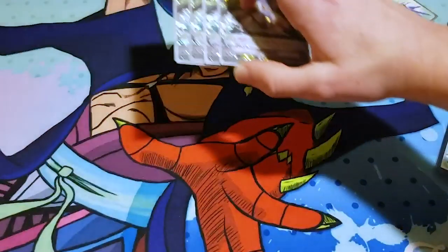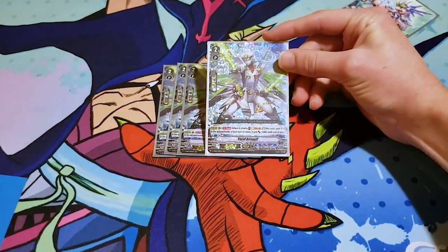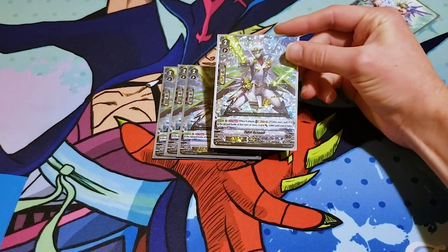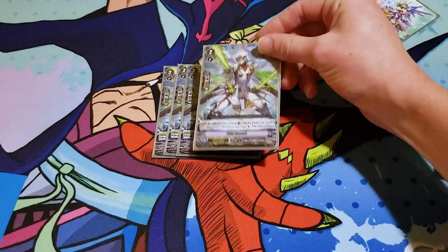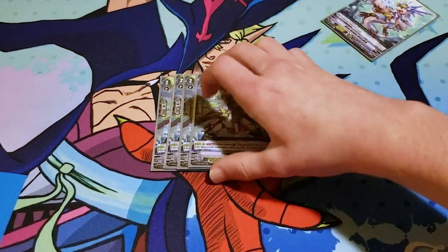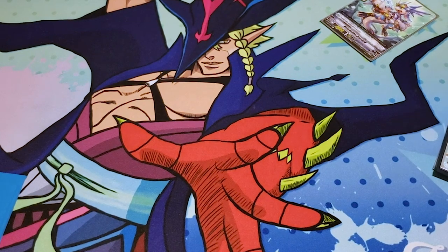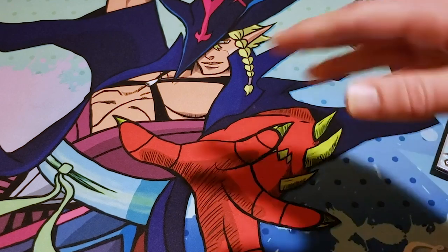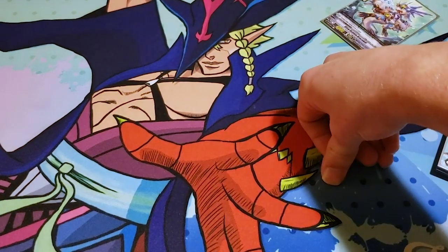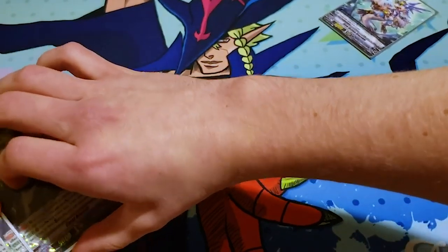And then we have a returning favorite, Tidal Assault. You run four of that. Its skill is once per turn — when it attacks, you Soulblast one and stand it. If it's the second battle of the turn or more, it gets minus 5k. So if it's the first battle, it doesn't lose any power. You want to be careful about how you work that into your strategy, because you can use it for any battle except the first, but it's going to be exceptionally weaker.